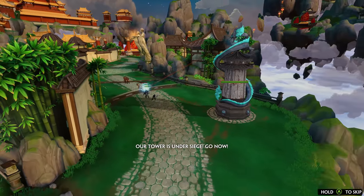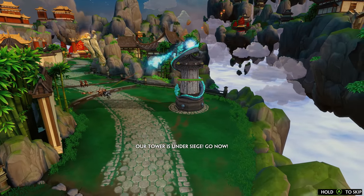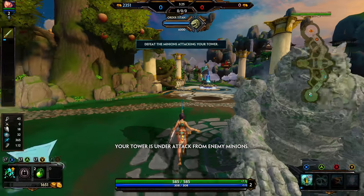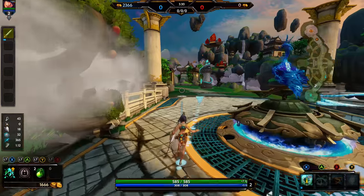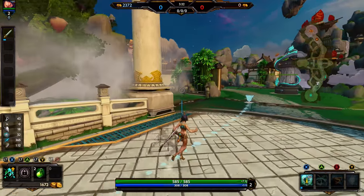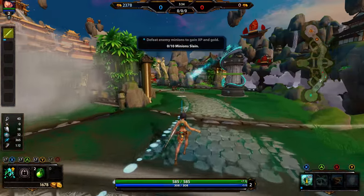Our tower is under siege. Go now! Your tower is under attack from enemy minions. Go there now and defeat them. Your middle tower is under attack.